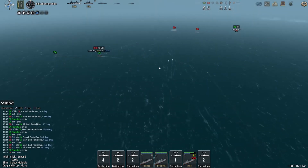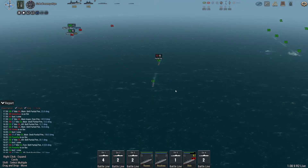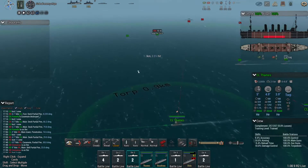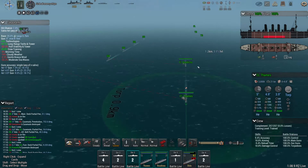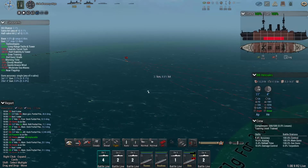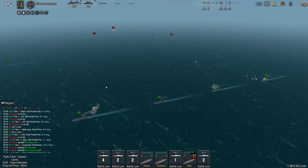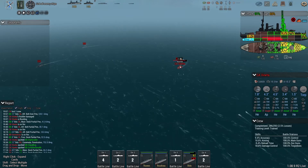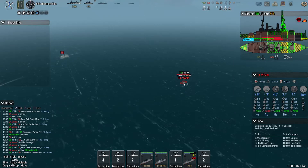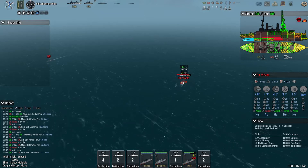Torpedo boats are still in the holding pattern. Very good. Some damage on my heavy cruisers - that's okay, that's what they're there for. Light cruisers, nice. Torpedo boats, come out of the holding pattern and rejoin the fleet. We've got an enemy cruiser charging in. Let's remind him why this is a bad decision - because at this range, even my 9-inch guns will hurt. He completely stopped. Well, that makes things easier.